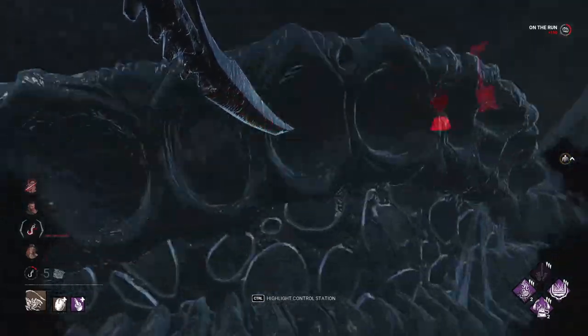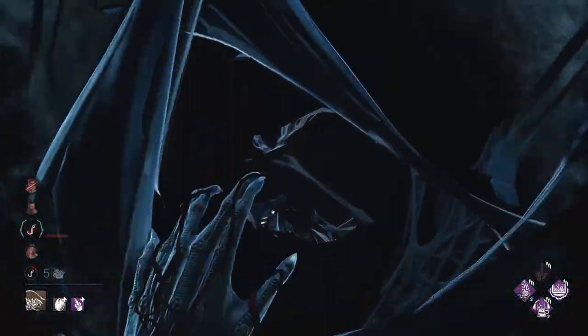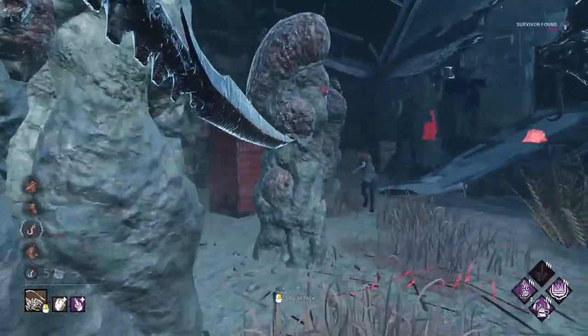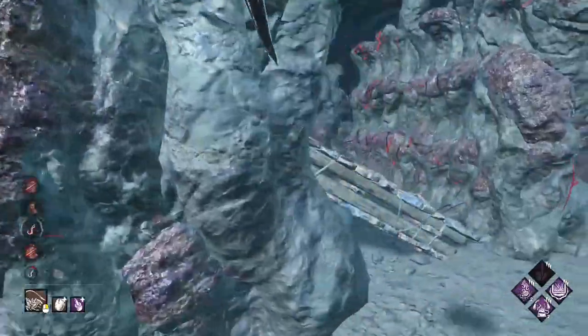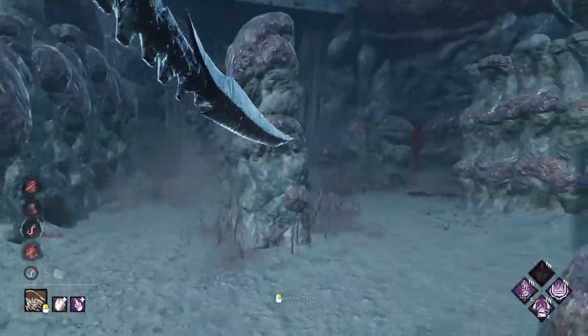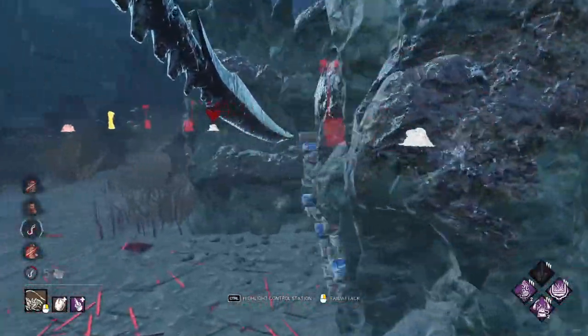Because of Xenomorph's map pressure and tunnel speed, it's always wise to run a perk like Discordance so you can see the auras of generators being worked on, so you know where to go next — especially after getting a hook. Similarly, BBQ and Chili gives you a lot of information that you can use to your advantage with Xenomorph much more quickly than with other killers.